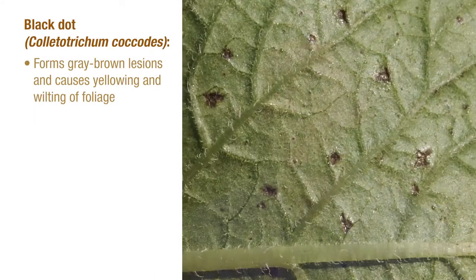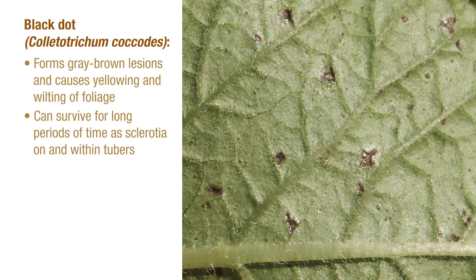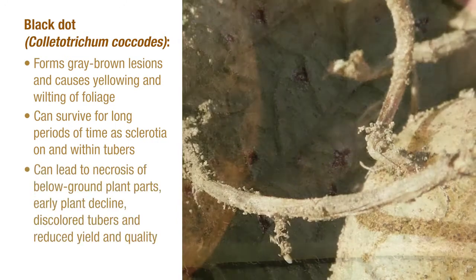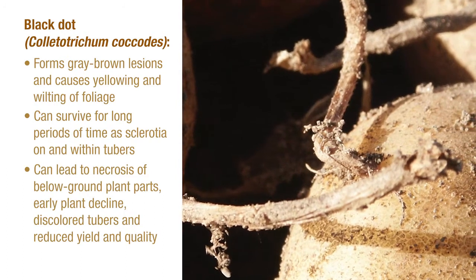Black dot, brown spot, and early blight are three diseases that can spread very quickly through potato crops. The black dot fungus infects underground stem tissues and moves upward through the plant, causing lesions and wilting of foliage. Black dot can eventually lead to early plant decline and discolored tubers, which severely diminishes crop yield and quality.